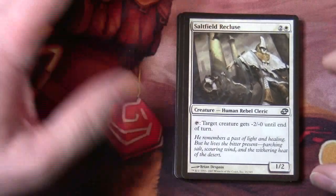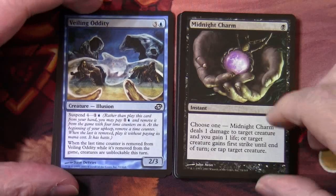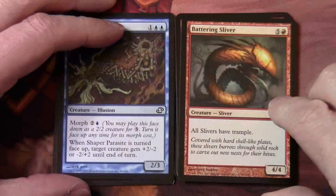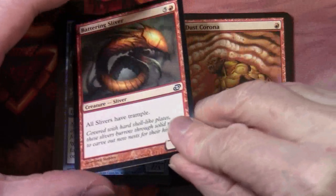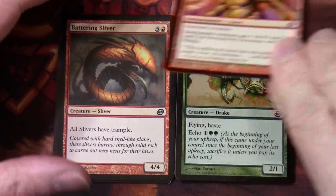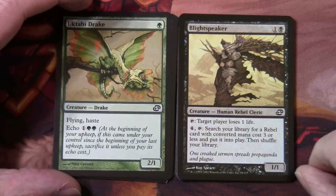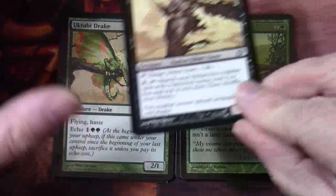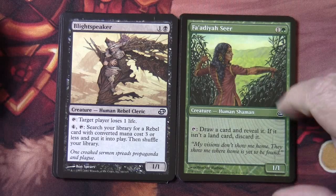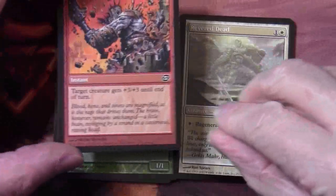Pack four — Salt Field Recluse, another Veiling Oddity, Midnight Charm, Shaper Parasite, Battering Sliver, Dust Corona, Yukitabi Drake with flying, haste, echo one and two green, Blight Speaker. Moving on to our time-shifted cards: Phaedra Seer, which we've seen in the previous set of packs, Brute Force, and Revered Dead.